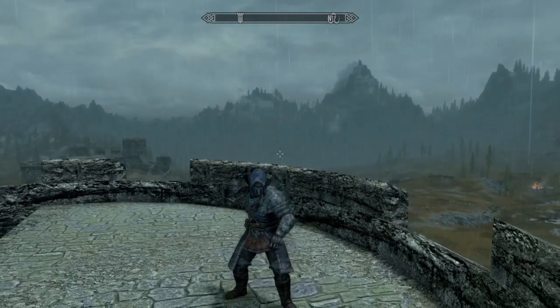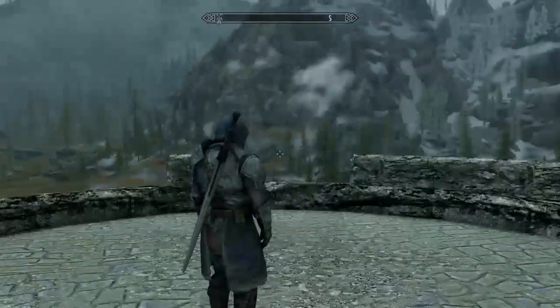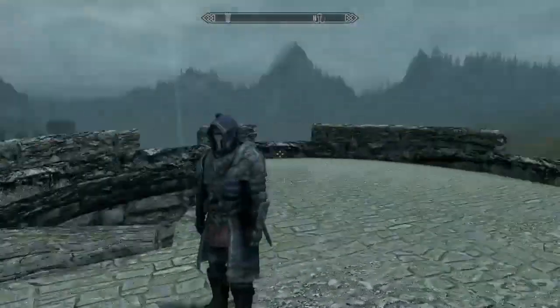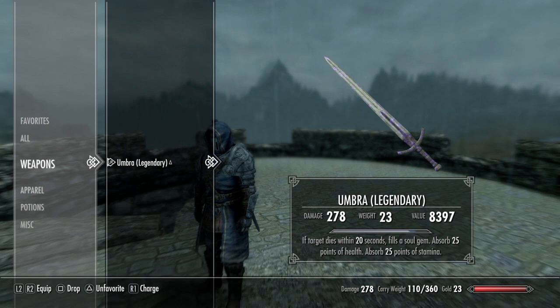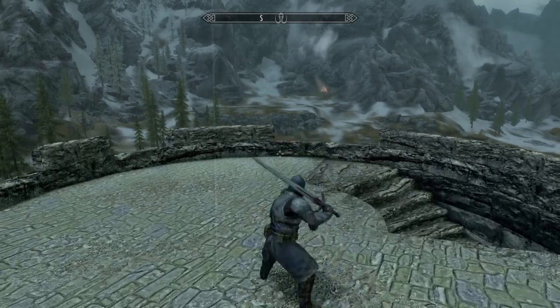When fully upgraded and with some enchantments boosting it, Umbra has a damage of 278, which is really good. It looks pretty cool — you can tell it's from an earlier Elder Scrolls game, and I like that about it. It comes with a pretty good enchantment: it captures souls with a 20-second timer, which is really long. It also absorbs 25 points of health and 25 points of stamina. So this is a pretty cold sword right here.